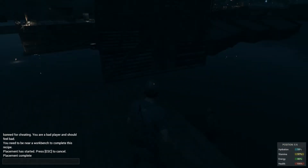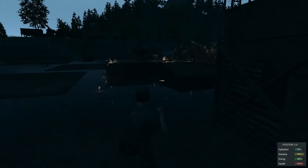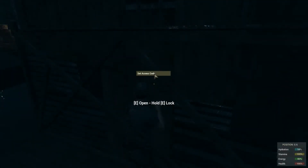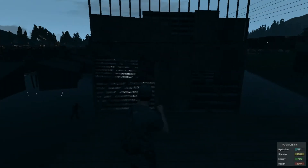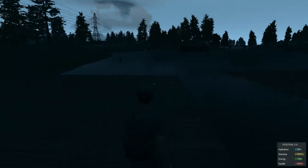Like the wooden and metal doors for the shacks and also sheds, you're going to need to set up a code for this one so you can protect your base better. Hold the E key and then set up a four-number code. You don't have to set up the code again to close and open the door — you just lock it for other players.